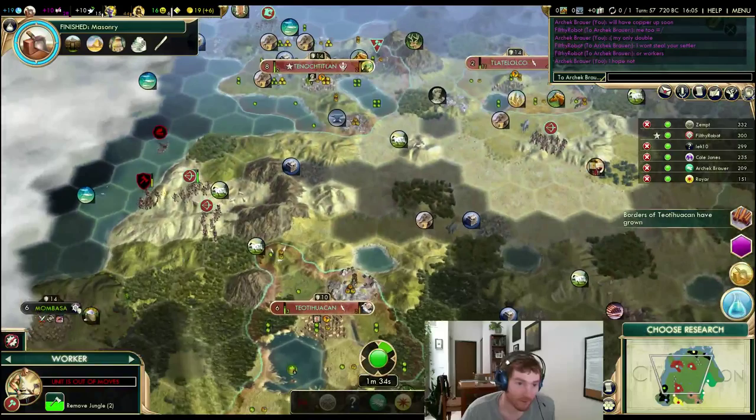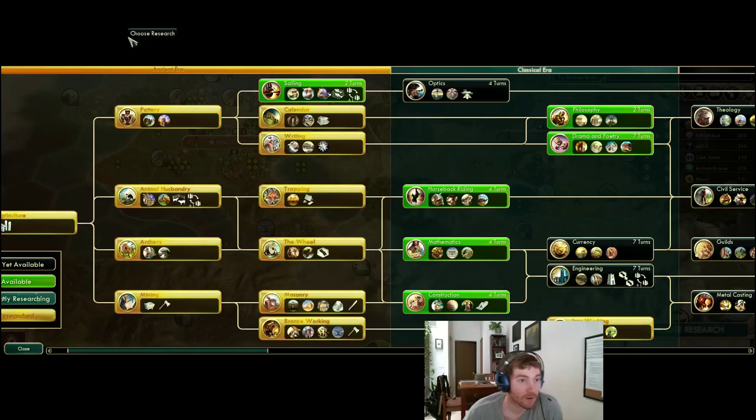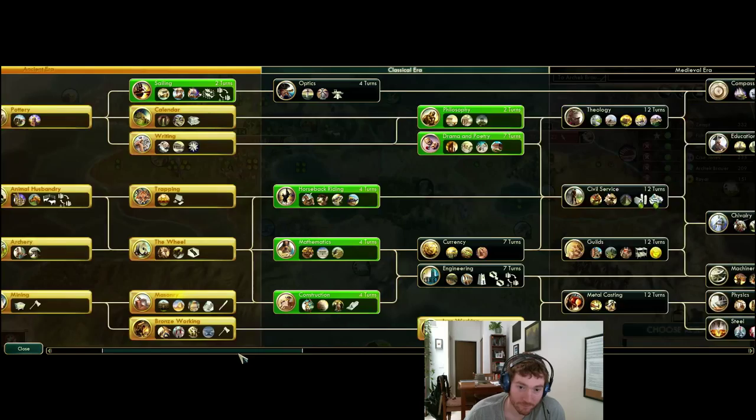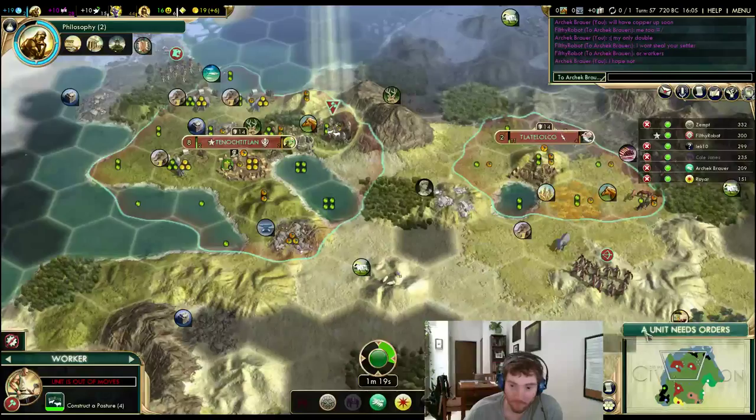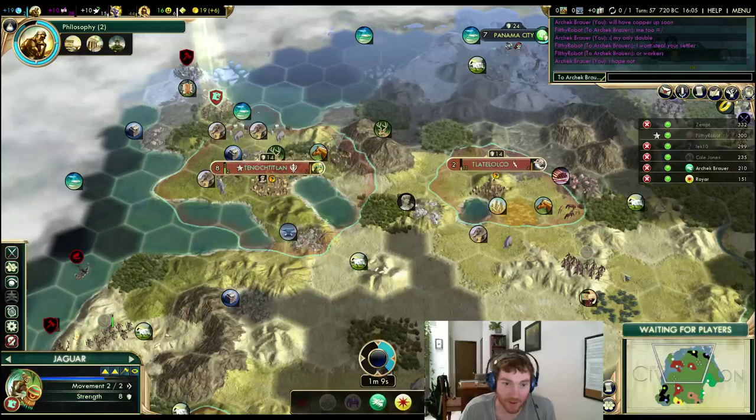I'm too close to Siam too. Masonry done — let's grab Philosophy. That barb camp's been cleared, just keep an eye out over here. Jaguar's fine. I could send the archer back over that way. I need to get a worker over here when this is done, and I need to produce another worker at my capital.